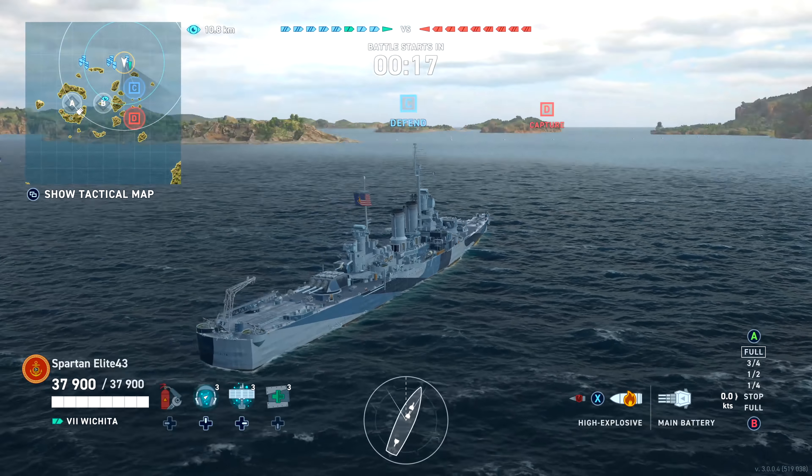Early on we've got some shots - we're going to take a shot at the Massachusetts right before he disappears. One of the things that the Wichita does really well is HE. But a lot of people sleep on the AP on this ship as well, and we're going to showcase some of it later in the game. We don't actually hit him, and we're going to start making our way forward. High Cal is coming under fire pretty quickly from a radar cruiser and there's a destroyer spotted. Massachusetts is backing off - that's my biggest threat. If I don't have to worry about the Massachusetts I literally have nothing to worry about, so we're going to start moving forward now that we see we have the advantage.